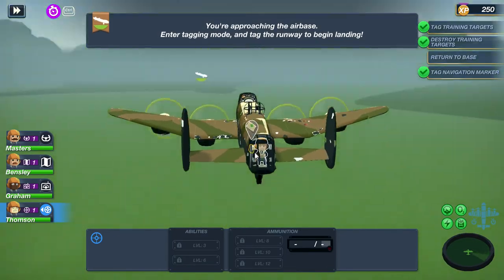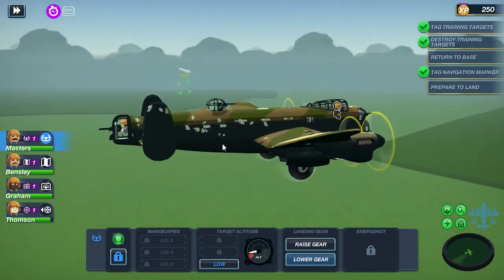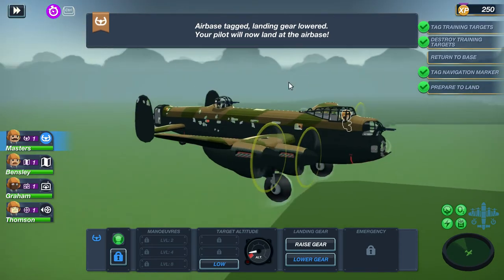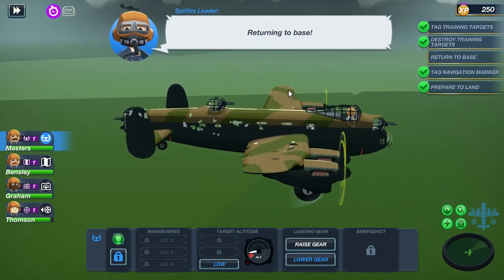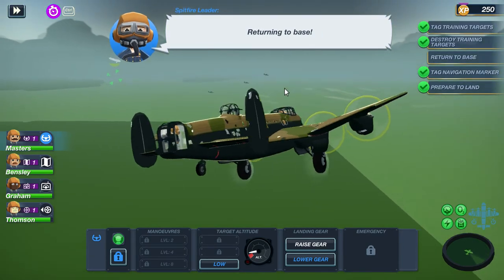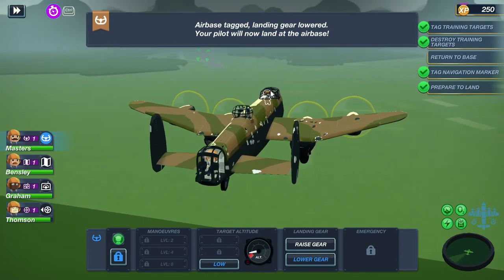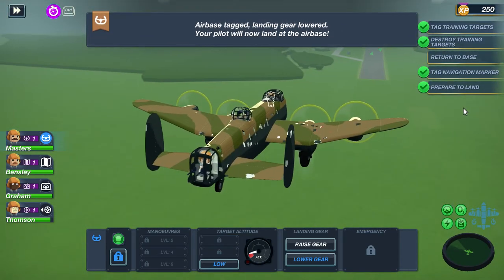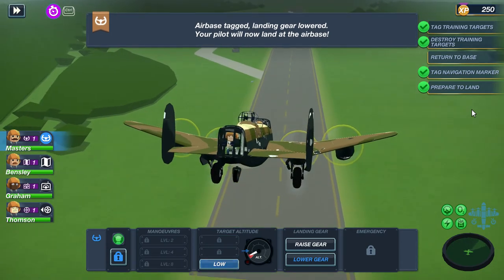Our plane is rough — it is in a state, you could say. You're approaching the airbase — enter tagging mode and tag the runway before landing. We have to go Masters, lower gears. We're lowering the gears so we can land. Returning to base. The triumphant music! I think we can just beat it up as well. Airbase tagged, landing gear is lowered — your pilot will now land at the airbase.